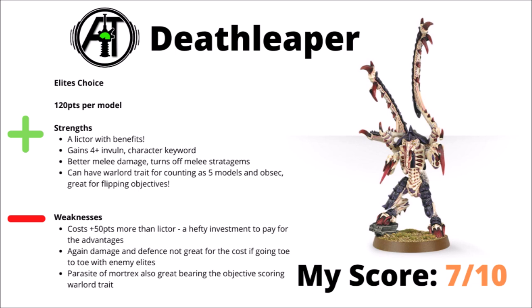In a similar vein and basically competing for the same role, we have Deathleaper at 120 points — 50 more than a Lictor — giving you extras like a 4-plus invul, the character keyword, better melee damage, and turning off enemy melee stratagems. The most interesting thing is the warlord trait counting as 5 models on objectives. However, after Games Workshop raised his cost by 50 points, he's a bit more take-or-leave. For objective manipulation, the Parasite of Mortrex is probably a better choice now. I'd rate him a low 7 or high 6 out of 10.